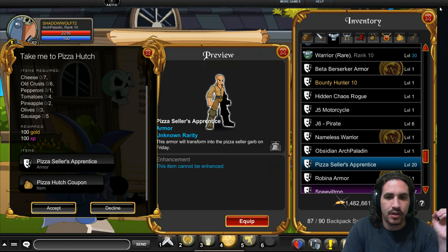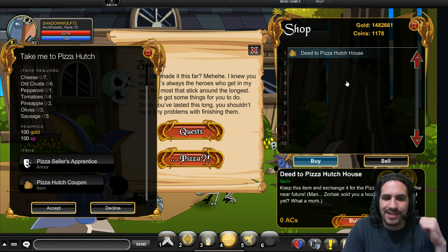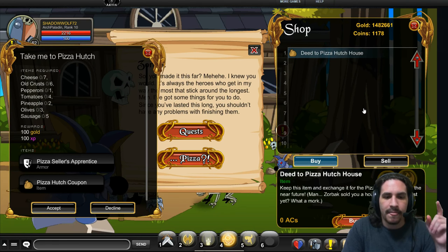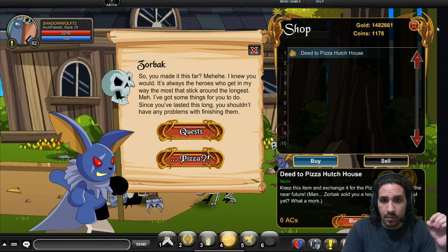You also get the Pizza Hutch coupon for completing this quest, which allows you to purchase the Pizza Hutch house. This is also not yet in-game and I don't have any images to show at this time. The armor has a solid Friday deadline, but the house does not have a confirmed release date.